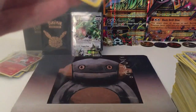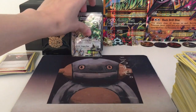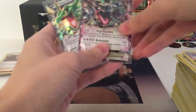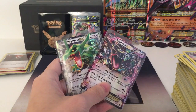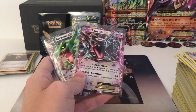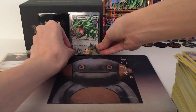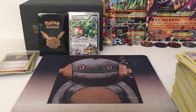So here's our shiny Rayquaza EX box — nothing special. But we managed to pull another Rayquaza EX card, other than the promo card that it gave us. So that's fine, that's some good pulls. And this is our shiny Rayquaza EX box. The next one I'm gonna do is the Dragon Knight EX box, rather than the Snorlax GX box since it's the latest one. So stay tuned.